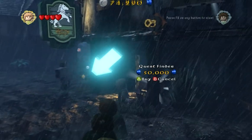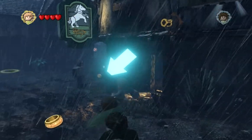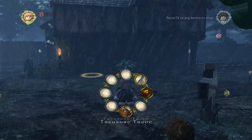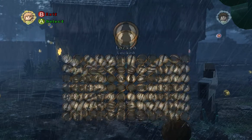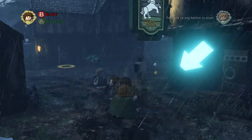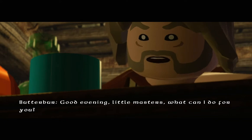This game makes me want to be nice. Quest finder — 50,000. How unusual, it's a brick. It's a Lego brick. The box spade — the ace of spades. Maybe Mr. Frodo has it. He doesn't have nothing except the One Ring to rule them all. Other than that, he ain't got nothing.